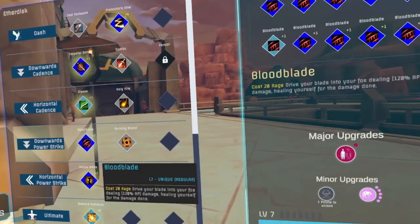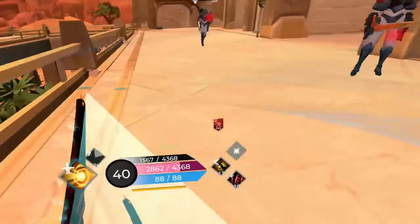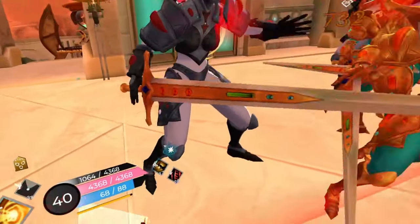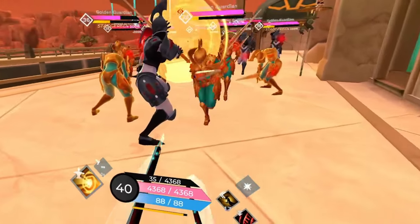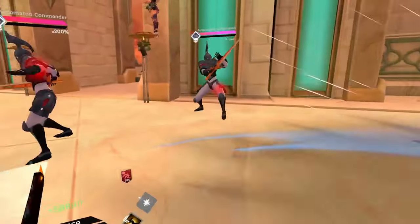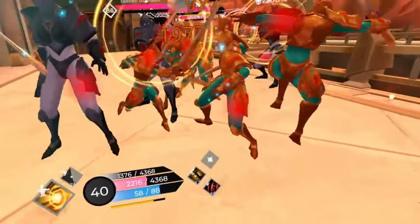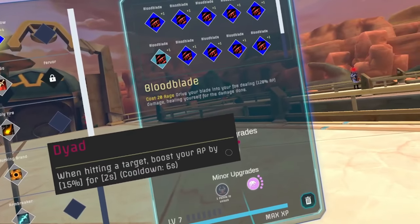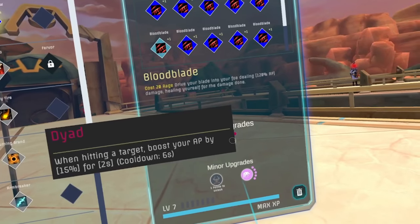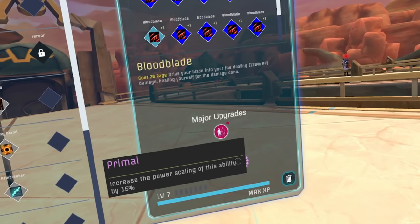Next, for our downward power strike, Blood Blade is our choice. The Blademaster support toolkit does not come with many strong self-healing abilities. In cases where we find ourselves extremely low on HP, one or two Blood Blades will fill our entire health pool. This ability is literally a life saver and the strongest self-heal you can pull off. While activating Blood Blade, you'll likely also get a Celestial Strike cadence off, adding even more self-healing. For the major, Dyad is an excellent choice for the extra AP buff. For the minors, prioritize power scaling for even more healing and damage.